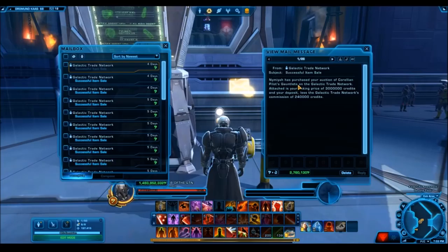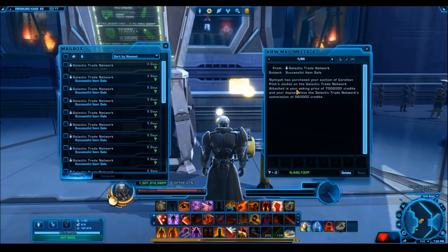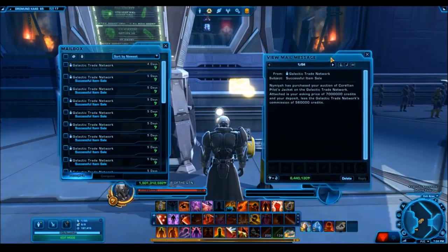Here we have the Corellian Pilot stuff. Just the gauntlets sold for 3 million — to me that is insane, this is a silver armor set. The boots sold for 5 million credits, so I received 4.6 million of that. The jacket sold for 7 million credits. This is a silver armor set, and what I can say is if this had been released in a cartel pack, the entire armor set would have sold for around 500k.